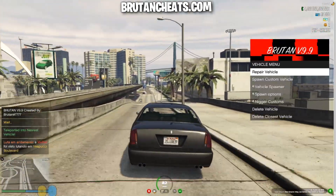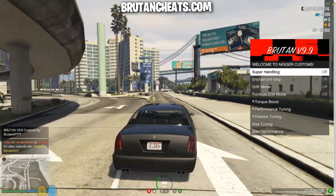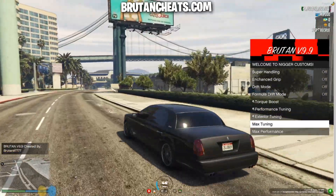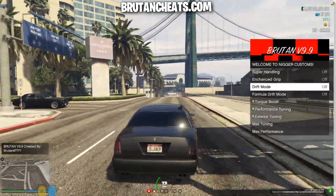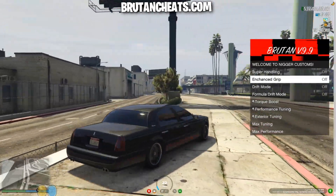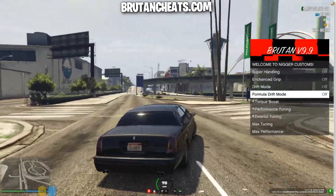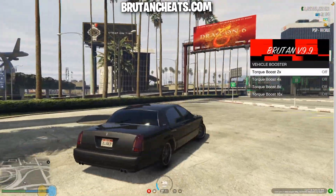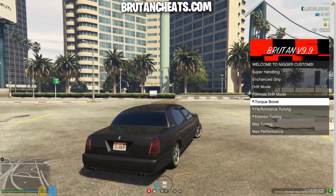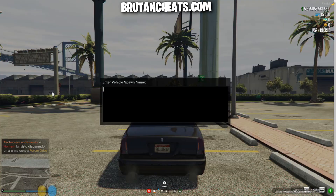We have a vehicle menu. From here we can repair vehicle, spawn custom vehicle, spawn options — here we can tune the vehicle, max performance, max tuning, exterior tuning. Here we have drift mode, which is a pretty cool option for vehicles with rear wheel drive. In chance grip, these options are cool — like if you're running from the police you can boost your vehicle and make it super handling so it won't drift on the corners, so we can escape easily for legit role play.